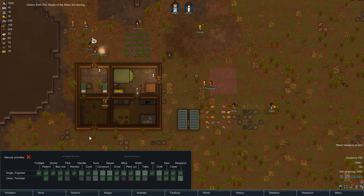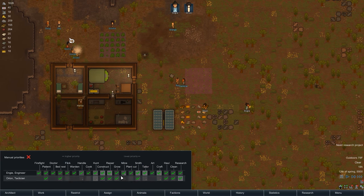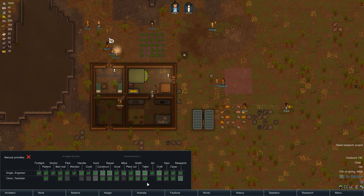I want to make sure everybody's got the right stuff going and doing the right thing. First and foremost, doctoring — only Engie can be a doctor. Orion cannot do any doctoring at all. I'm not letting you hunt for now. Plant cutting, that's fine. We'll have you plant cut as well. Crafting works. Tailoring also works.